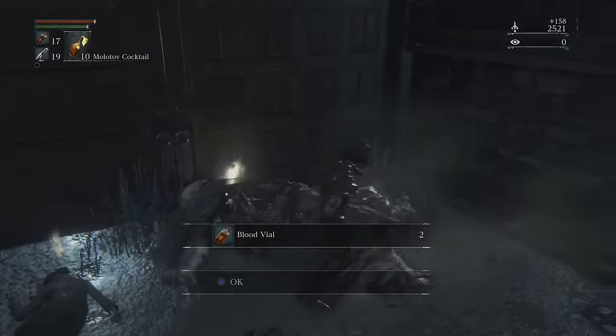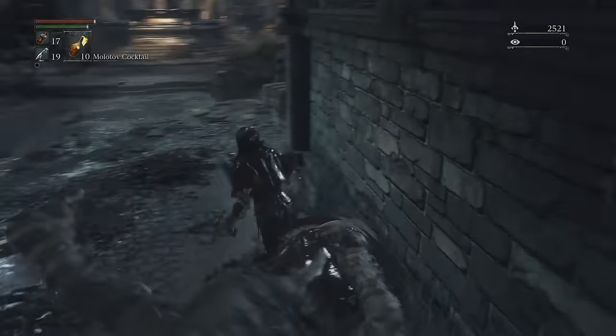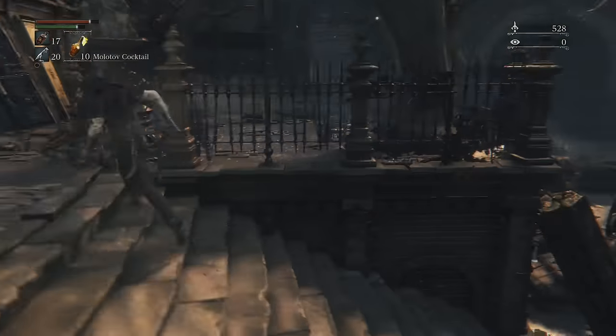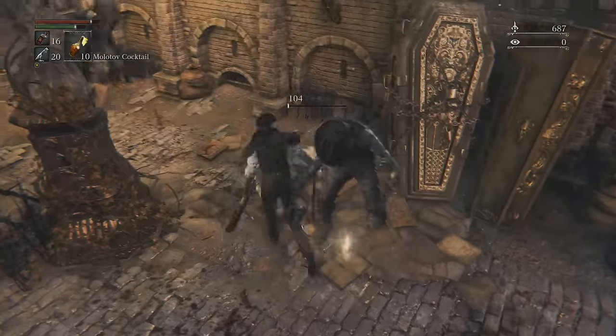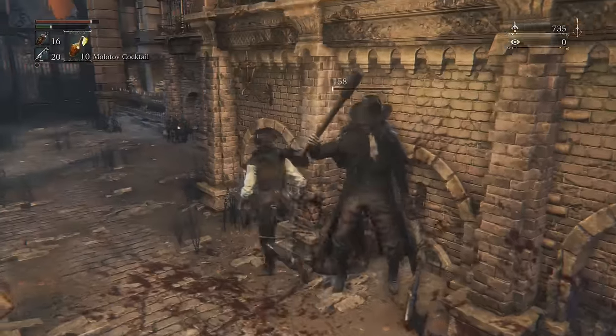If you stand too close to him, his attacks are really fast. So back up and shoot him when he's about to hit you. When you walk past him at first it looks like he doesn't notice you, but don't be fooled — if you ignore him, he'll come up behind you and ambush you while you're fighting the next group of enemies. Don't ask how I found that one out.